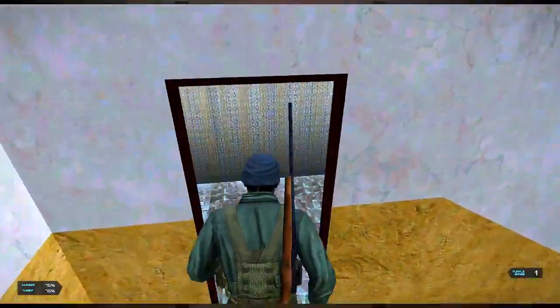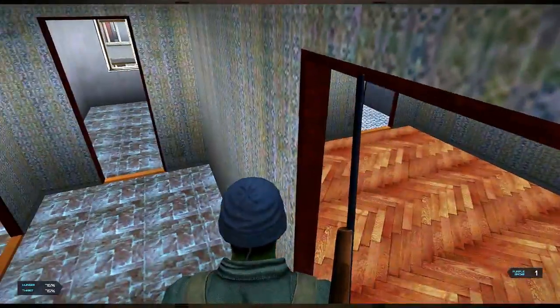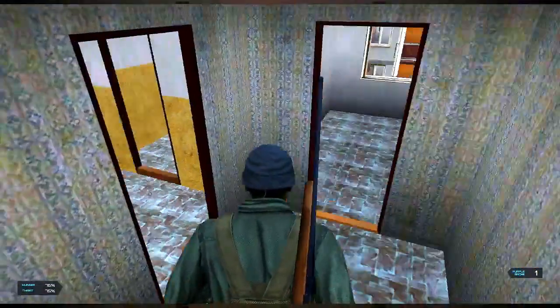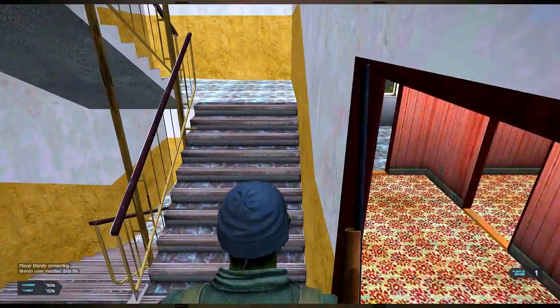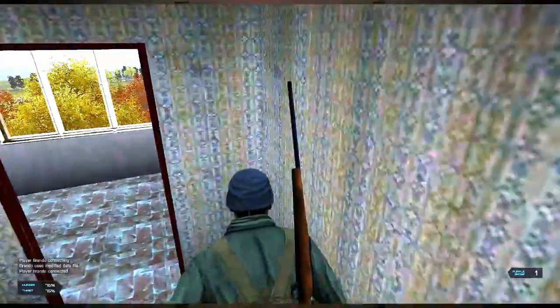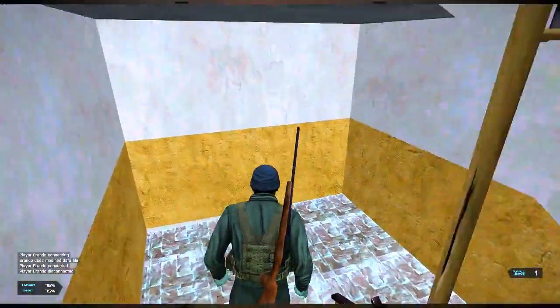Maybe the top floors of the apartments are not doing anything — just the bottom doorway. That's what it seems like. It seems like just the doorways drop loot.